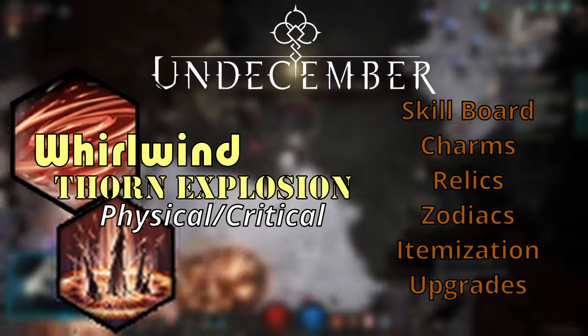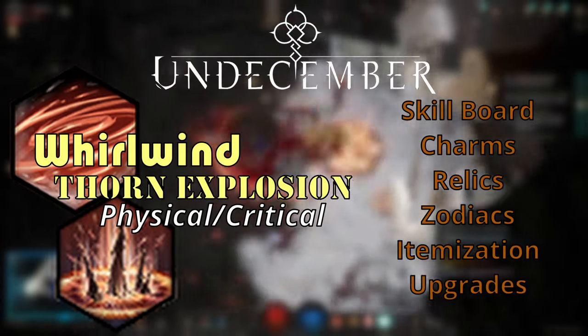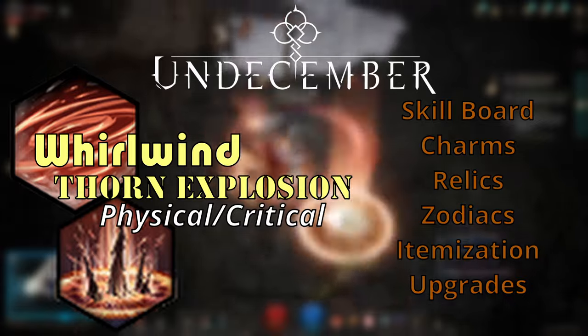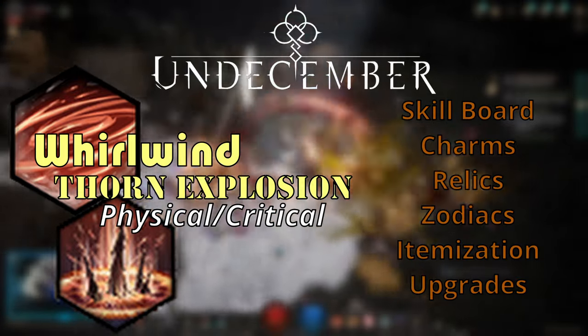Let's do a physical Whirlwind Thorn Explosion build that focuses on critical and ammo plus dodge as a defense. This one works really well in the endgame as the scaling is superb.